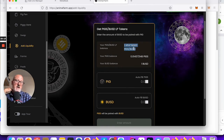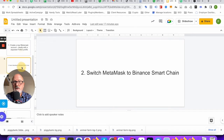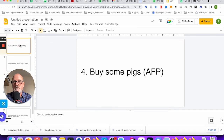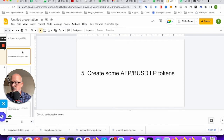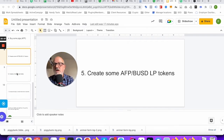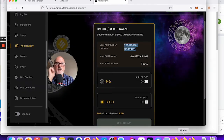We're almost there. Going back to the slides: buy some PIGS — done; create AFP-BUSD LP tokens — done. Next step: create a time-locked stake. Now we go to Piggy Bank. You can see there are my 2.95 LP tokens which I can now use to buy piglets — fragments of an LP token, I guess.